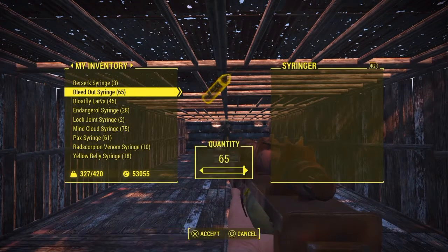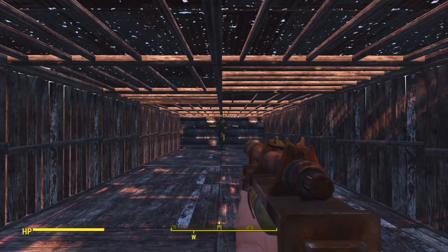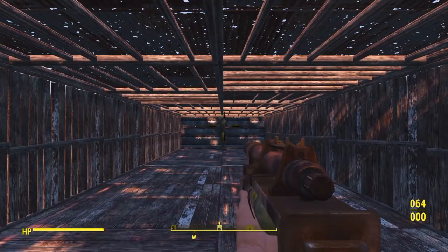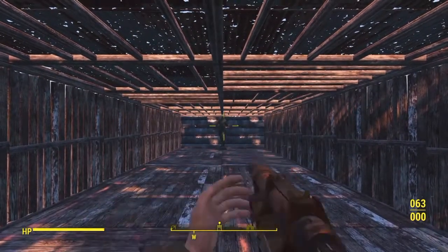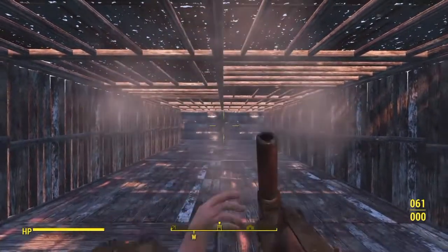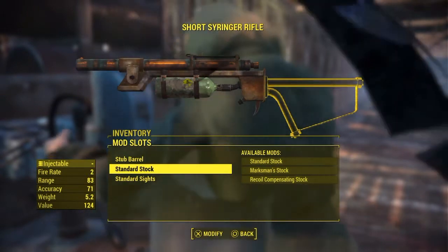When firing it, first you gotta load your syringes — like the Junk Jet, you load them in like this. I've got a bit of the plain Bleed Out, which is the cheapest. There's a lot of smoke when you fire, but you can't really make a follow-up shot because the reload time is so long. That one shot is accurate, though.